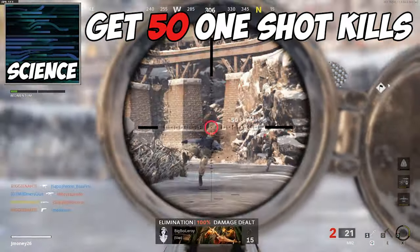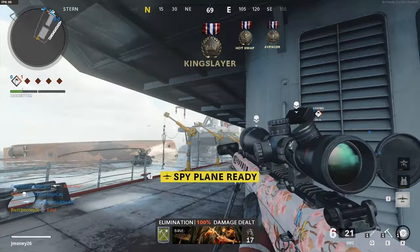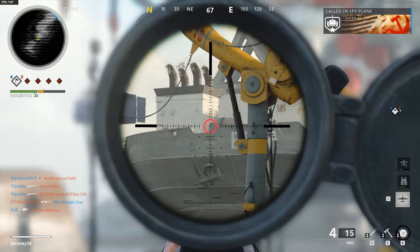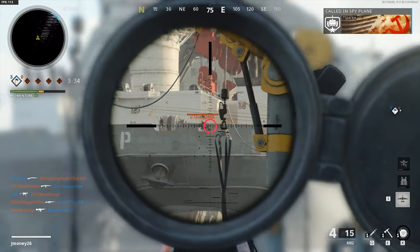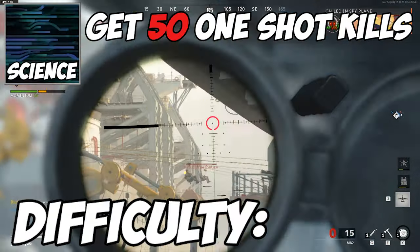For the science camo, you need to get 50 one-shot kills in multiplayer. We all know this gun is a hitmarker machine, but by the time you have this camo unlocked, you'll have a lot of attachment options as well. Throwing on some attachments that boost your damage and bullet velocity should help, as well as aiming for the upper chest and head. Difficulty? Eh.